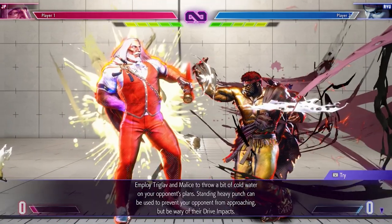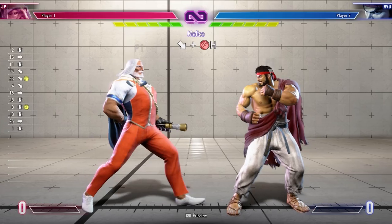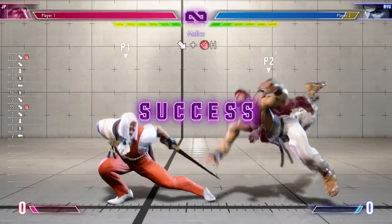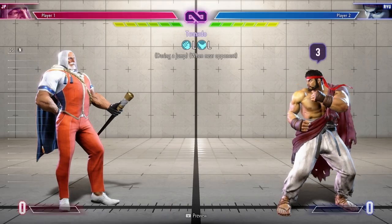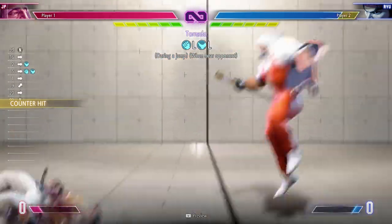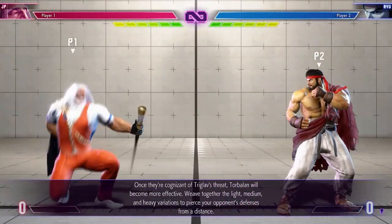JP's style will appeal to advanced players the most. He has a multitude of special moves for every situation, and his strike or throw game is greatly enhanced by his ability to set Departure after his knockdowns. This can enhance your pressure and adds to the opponent's mental stack as you attack them. He does not have very many invincible moves, so you have to escape sticky situations with his strike counter and your solid situational defense.